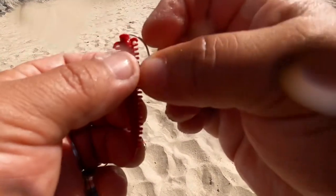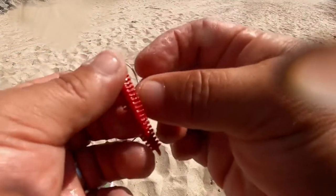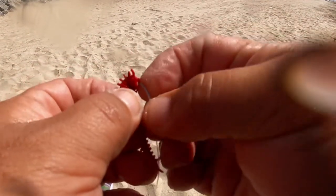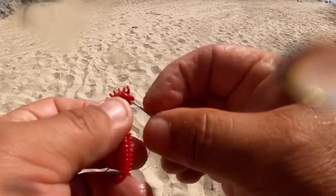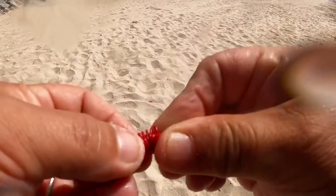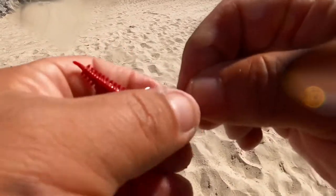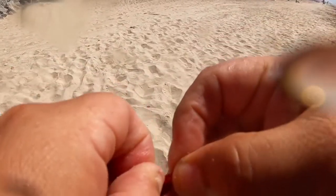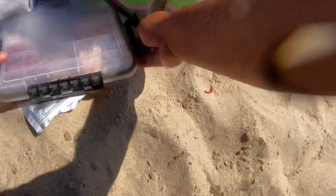So I start using these blood worms — they have to be on a small little hook because the fish don't have a big mouth, as you can see. They seem to love these little worms. I do have them dipped in some gulp liquid — as you can see, they're marinating in this dew.